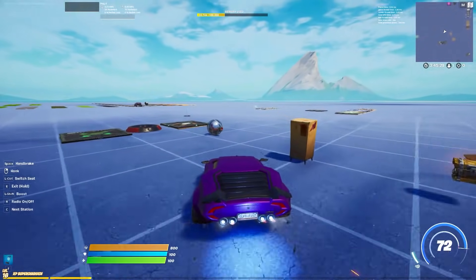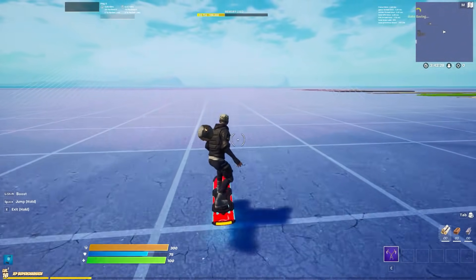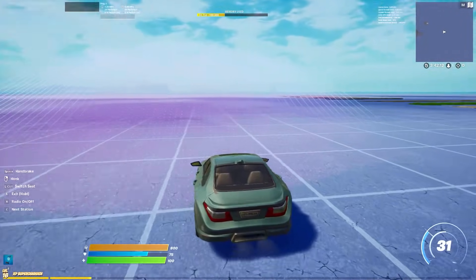The baller and the cars do not have good interactions with each other. The drift boards can still do this, but the cars cannot.